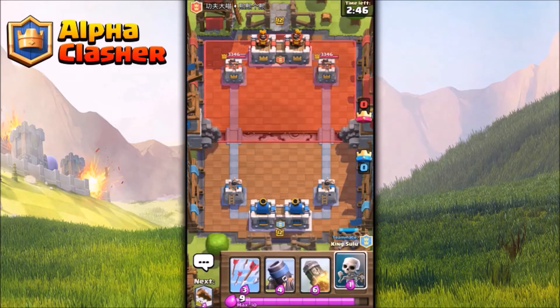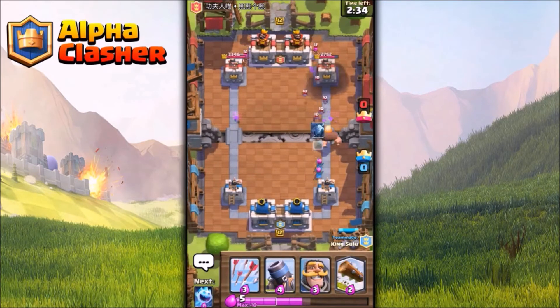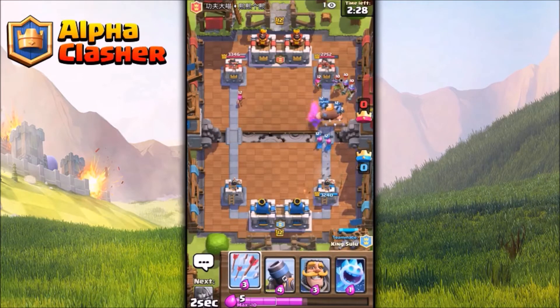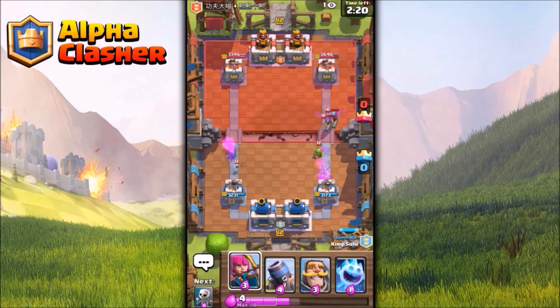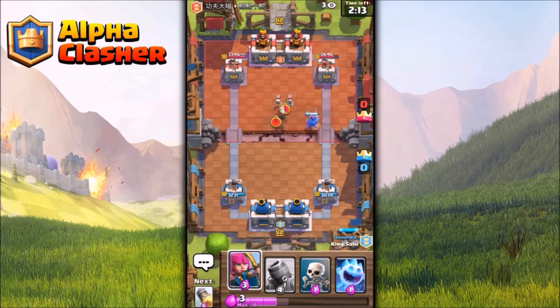Let's split up the skeletons and see what they have — I will probably rocket that night witch. The opponent comes with three musketeers, so I straight away log the three musketeers. Here comes their goblin gang — a value trade. I place my knight but forgot my friend is also playing with me, so he has allied barbarians. The opponent spends four elixir defending three elixir — a negative elixir trade for them.